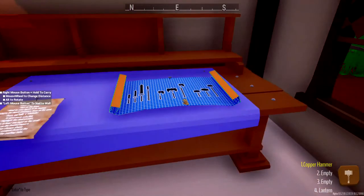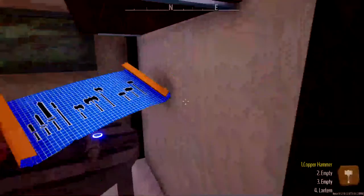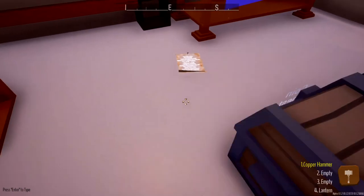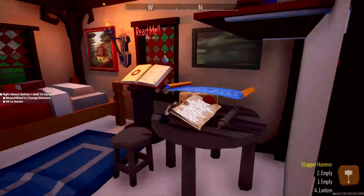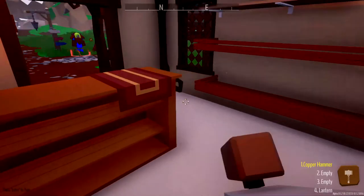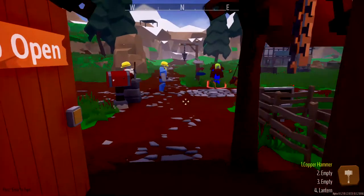Let's start by getting this stuff out of the way. Excuse us, schematics — I'm just going to throw you on our table there. And sorry, note that got through on the ground, we're going to pick you up and throw you on this table as well so you're out of our way. But we do appreciate you, note. So let's open our store and ta-da, there we go.